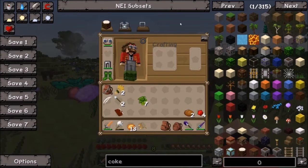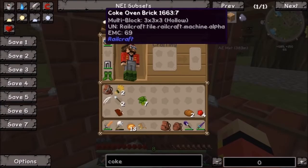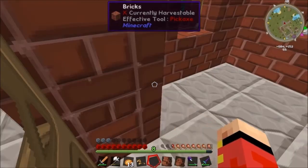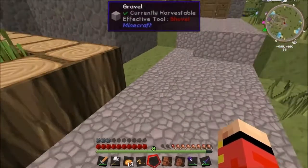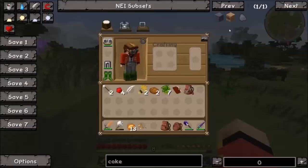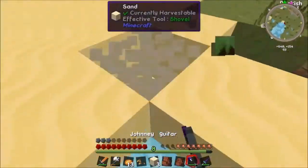Let's look at the coke oven in NEI. We need sand and bricks - we didn't even need gravel. Let's count how many blocks we're going to need: 1, 2, 3... all the way up to 26. We need 26 blocks. If I get 2 stacks of sand that should do. It's a multi-block structure so we need to account for that.